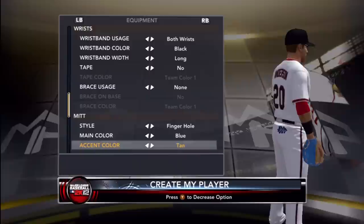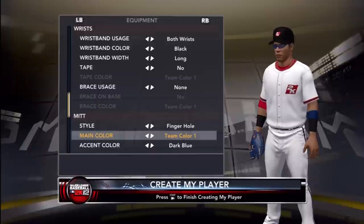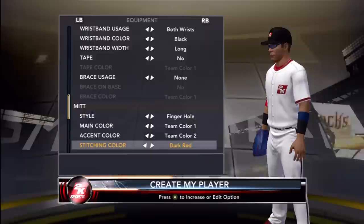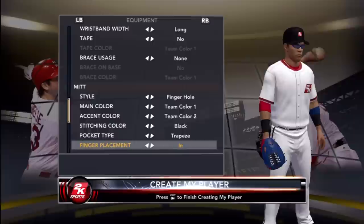I'm going to make the glove all dark blue — or maybe red and blue. The stitching I'll go with black. For pocket type I think I'll go with trapeze, which looks cool. I put a finger in because that's how I played in real life.